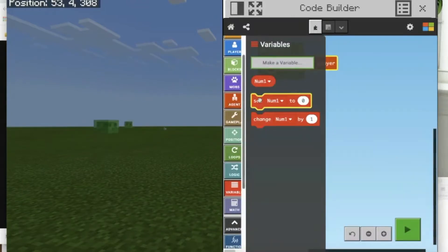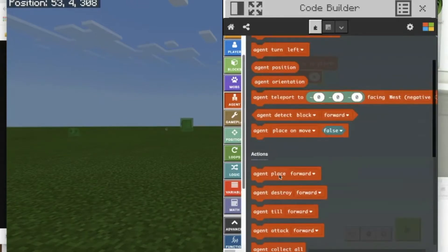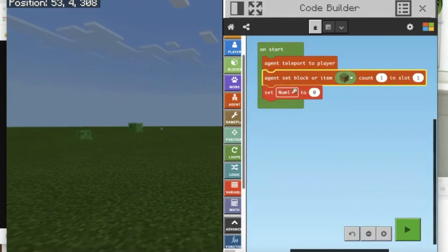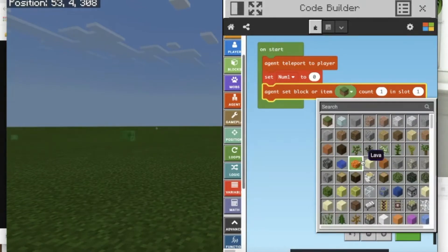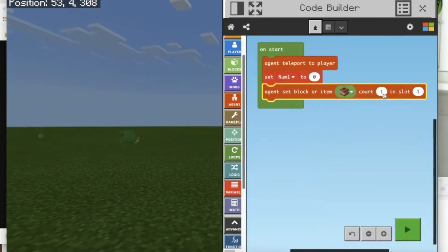We're going to set num1 to zero - that's our variable. Now we're going to go back to agent and set the block from the inventory to count one in slot one. We don't want to use the block of grass, so we're going to search for TNT. We're going to make TNT count one in slot one.